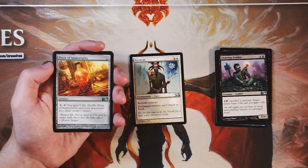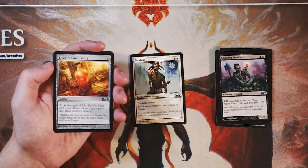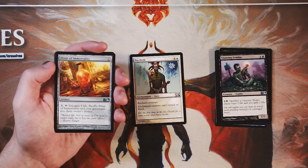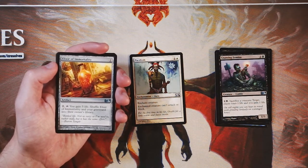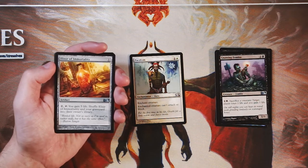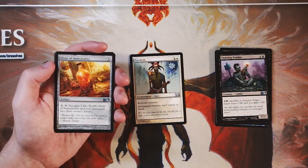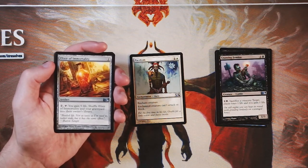Elixir of Immortality is an artifact for one of any color. You can pay two of any color, tap it, gain five life, and shuffle it and your graveyard back into your library. This is very much a safe out to mill decks — not a great one, but it does kind of work. I don't love it in Limited. The value here is being able to shuffle everything back into your deck and get a second use out of everything, which can put you leagues ahead depending on what's in your graveyard. But very clearly Pacifism is just a much better card to pick first.